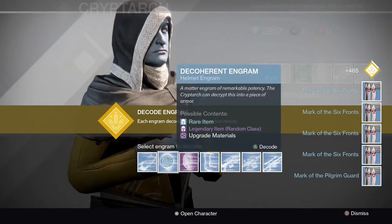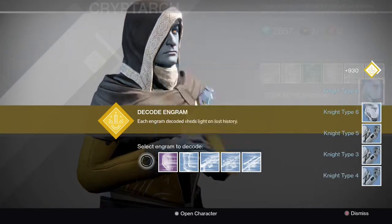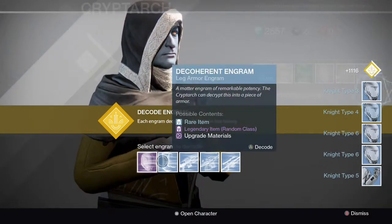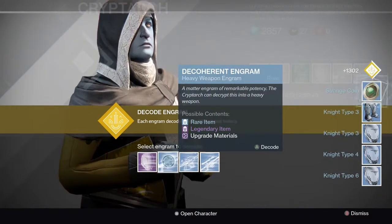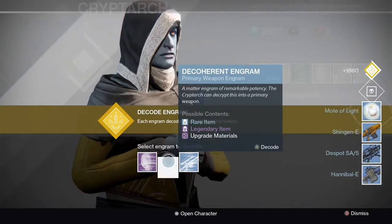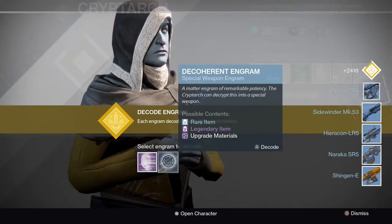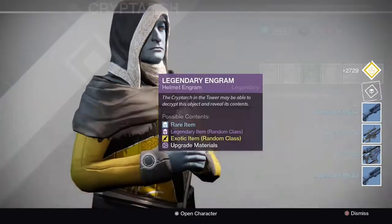As you can see here, the class items weren't all that great. None of the blue engrams really turned out to be all that great. But obviously you gotta save the purple engram for last. So just turning them in and here it comes.